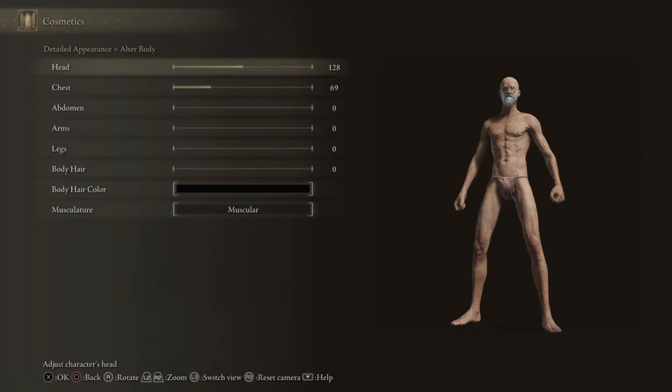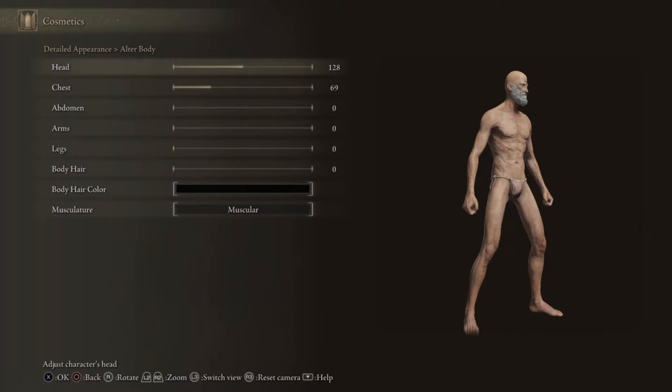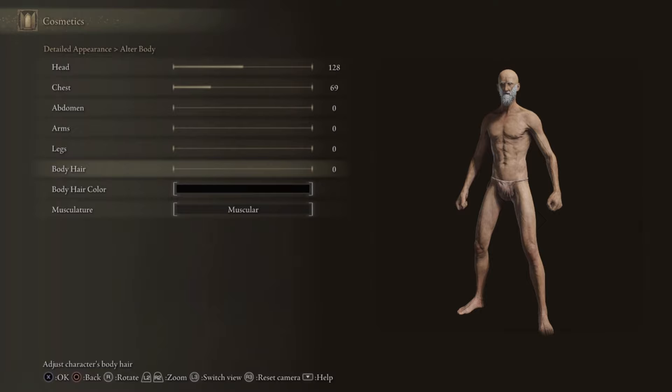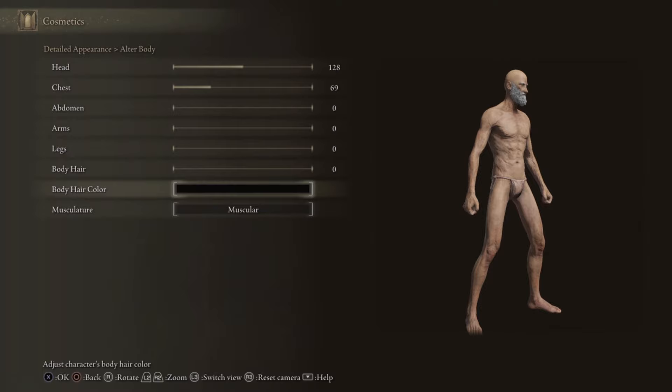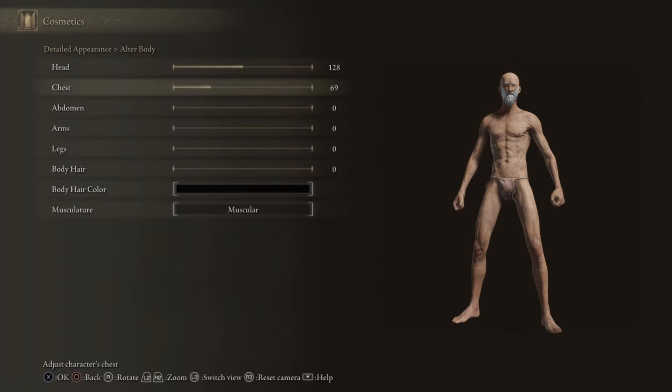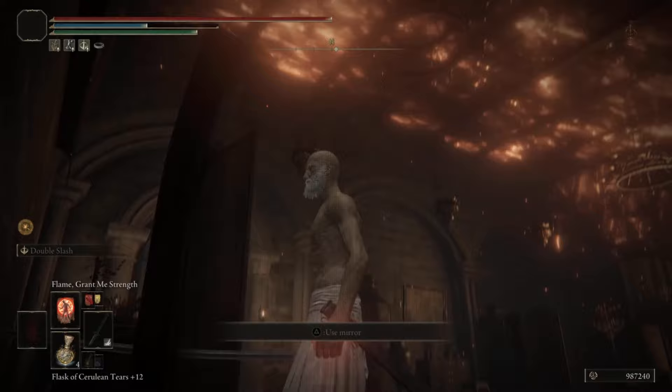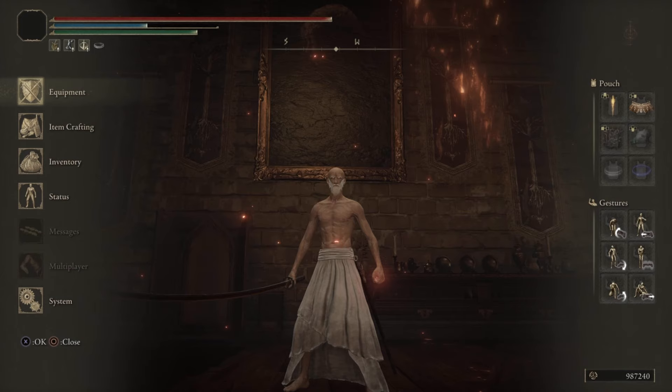That section was very important — it took me a while to really try to get the physique looking correct. We have the head at 128, 69, abdomen zero, zero, zero, zero. The body is basically black, and I made him very skinny but muscular at the same time, which is how he looks. That's it for the appearance. It actually took me way more time to create it from scratch, but this is the Head Captain Yamamoto build. Let's go over the stats and equipment.